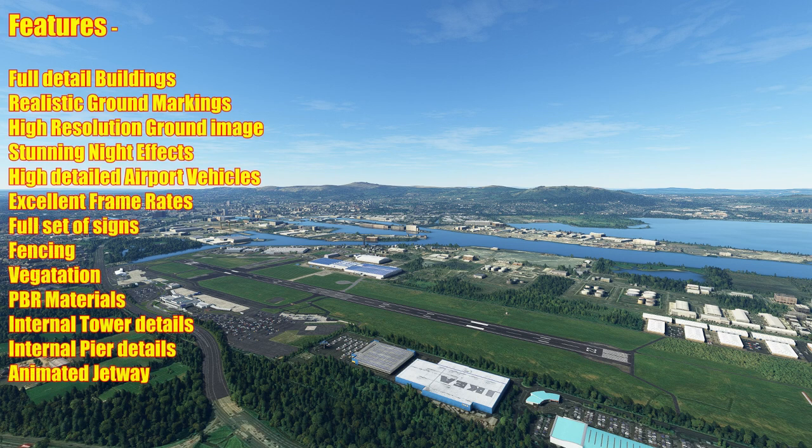The feature list includes: full detailed buildings, realistic ground markings, high-resolution ground image, stunning night effects, high-detailed airport vehicles, excellent frame rates, a full set of signs, fencing, vegetation, PBR materials, internal tower details, internal pier details, and an animated jetway.